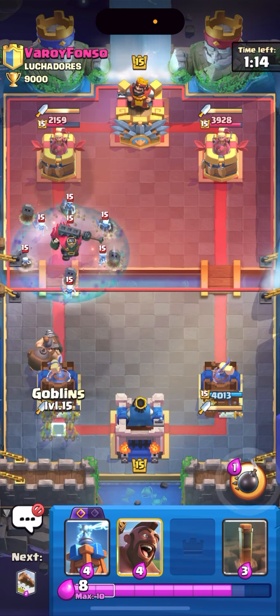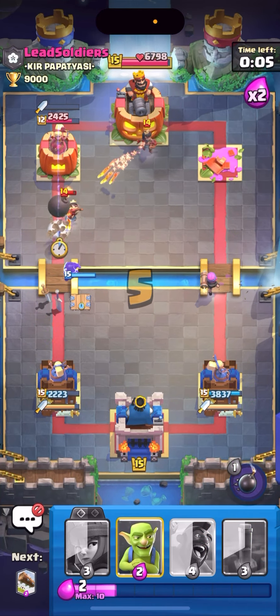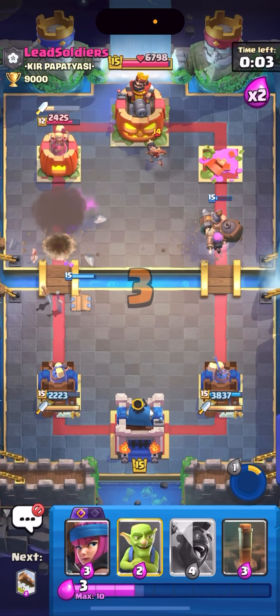That was actually a good prediction by him. He went Tesla — he shouldn't have done that, he needs to make a counter push. I'll cycle Goblins to speak to the Drill. Evolved Tesla — the Drill's on the right side but I can just Log and it full counters that and kills the Skeletons. Good game. I'll just Mighty Miner down low — if I defend this I win. My Goblins are ready. He played on the other side again. Anyways, good game against Lead. Thank you guys for watching — hope you enjoyed, like and subscribe, and I'll see you in the next one!